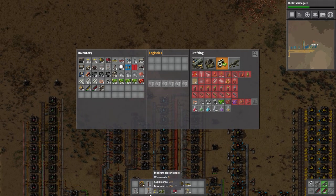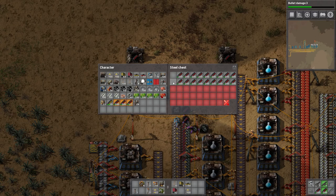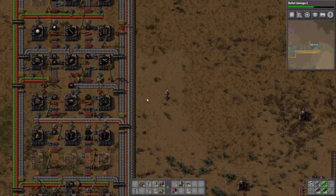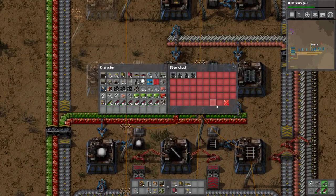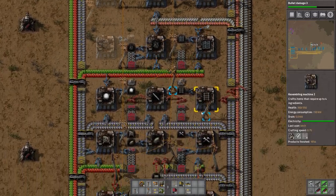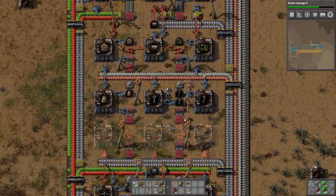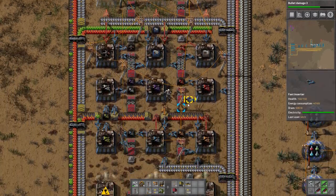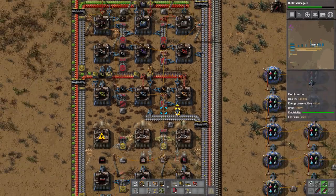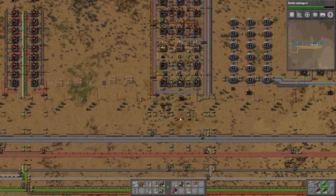We may need some power poles as well - we've got 21, we can grab some. I wanted to grab some bullets - we've got a lot of bullets. Let's have a look at our robo ports - you've already got the stacks, let's get more. We're going to need more solar panels too - go ahead and make some more solar panels. I wanted to grab repair packs and power poles. We wanted the long-handed inserters. Our stack inserters are running very low - oh, it's because we're making 50 stacks of them. That'll be fine.